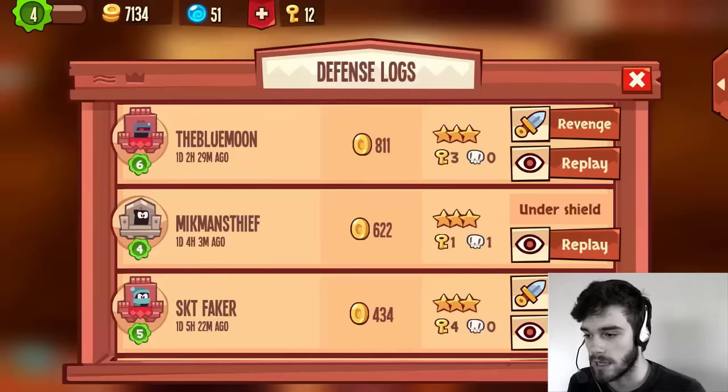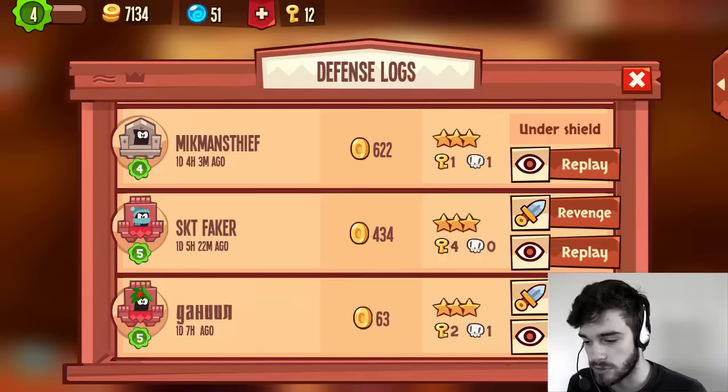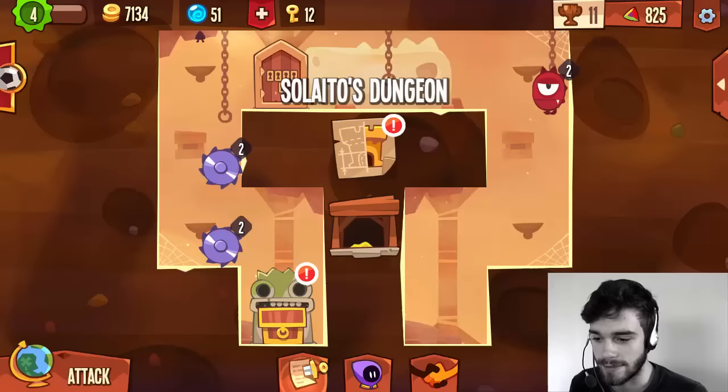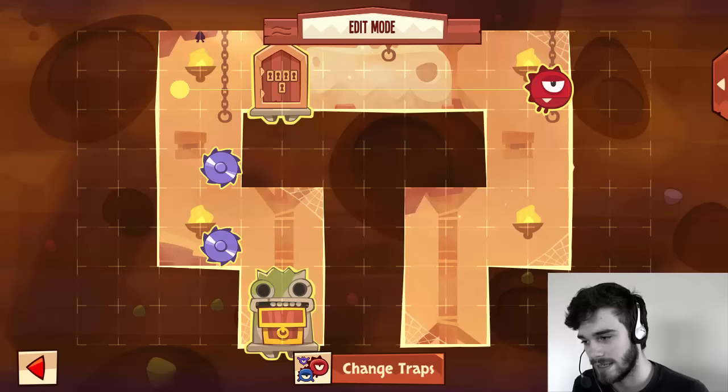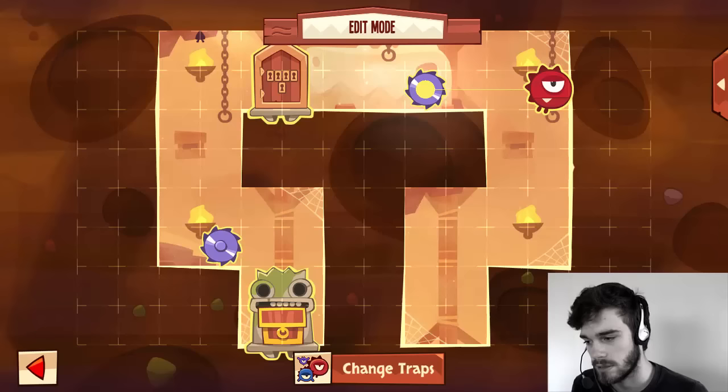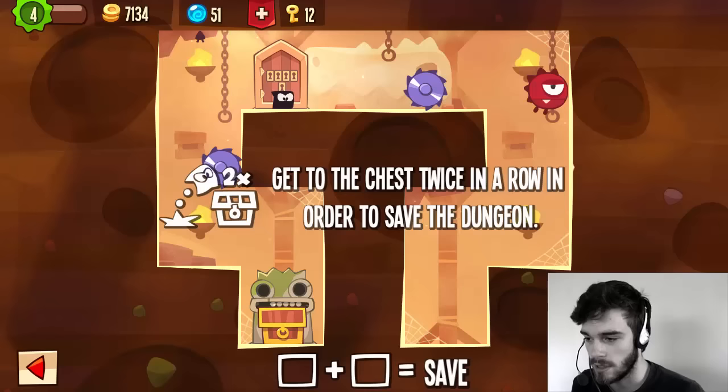I accidentally logged in on my account and we received some battle results, and as you can see it doesn't look very good. Basically my base is rubbish, and so that's probably the first thing we should try to adapt. The only very good jump I know is like this red guard jump. Maybe we should try it like this — this is a pretty decent base so let's try if we can save it.